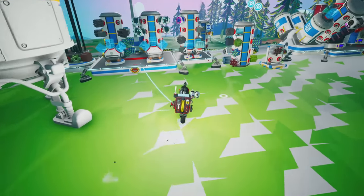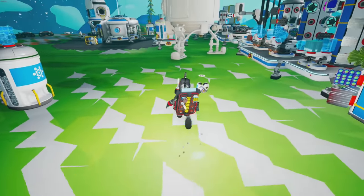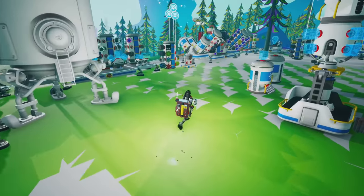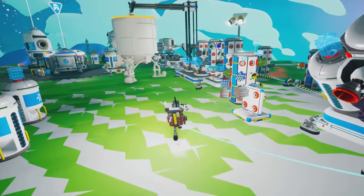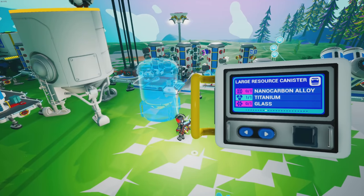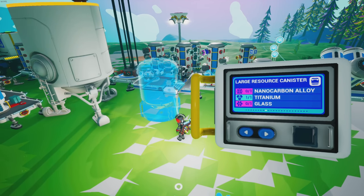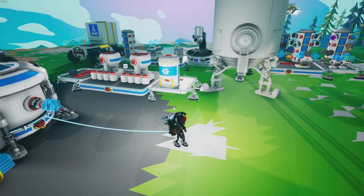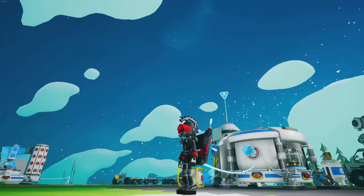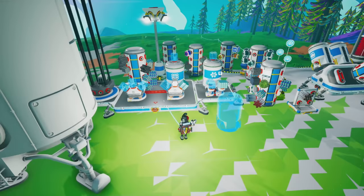We currently have 28 plastic in a storage container right now — 29 now! The only thing that stinks is we're gonna need so much nano carbon alloy if we want the large storage resource containers — we're gonna have to automate those eventually too. I like my gear head — I think I look fancy, like a punk rocker! Heck yeah, and I got my sweet shades on. Now I can make as many medium resource canisters as we need!